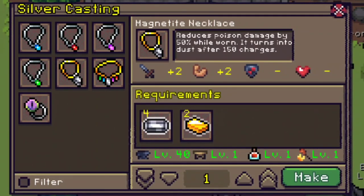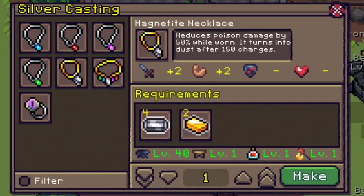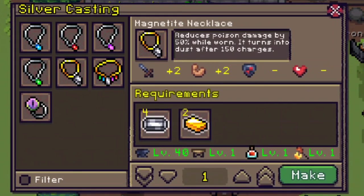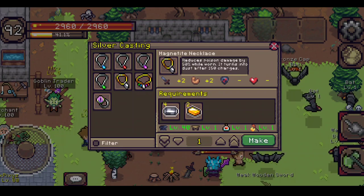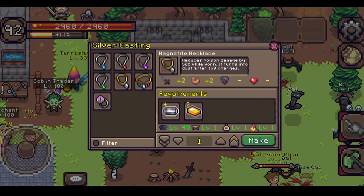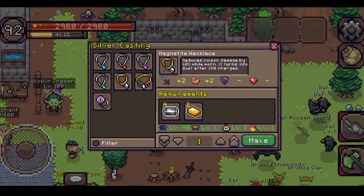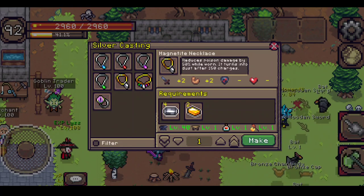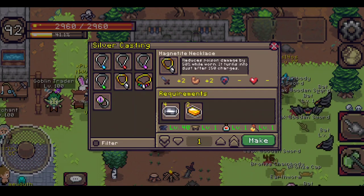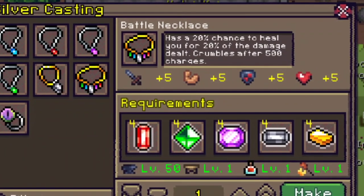The magnetite necklace has a gold strap and reduces poison by 50%, which is a very huge reduction. I can't quite recall which mob spits poison or inflicts the poison effect — baby dragons burn, and it might be the snakes in the tomb or outside the tomb. They're grain snakes, so probably the snakes. Let me know in the comment section below which mob causes the poison effect.